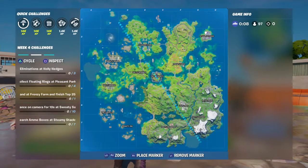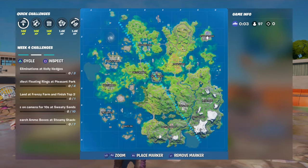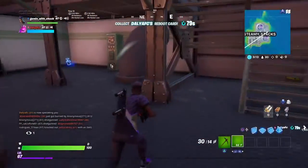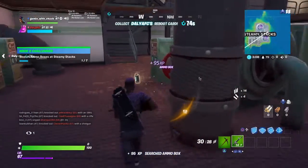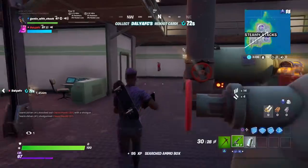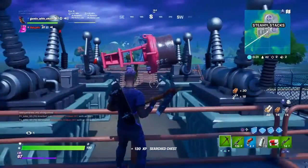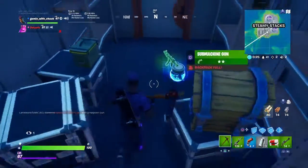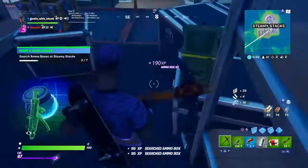If you don't know where Steamy Stacks is, it's right over here — top right corner of the map. So I'm here at Steamy Stacks looking for ammo boxes. There are actually two ammo boxes right in here. You can see this big station here with a big red dingy thing — just go straight through and break the wall, and you actually get two ammo boxes.